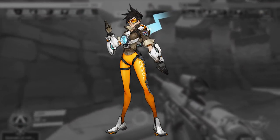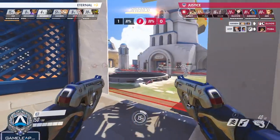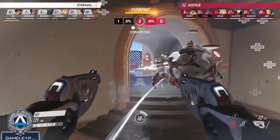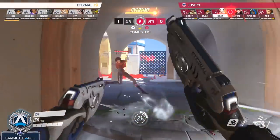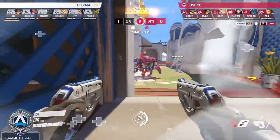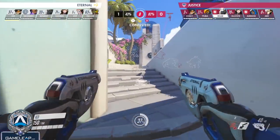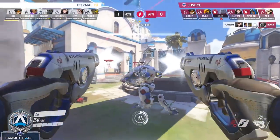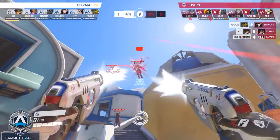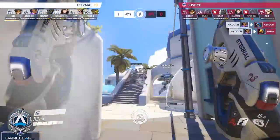Moving on to the next DPS: Tracer. Overwatch League pros are getting massive value out of Tracer because if you can 1v1 the enemy DPS or support, you can literally hard carry the game. Tracer is just one of the best DPS in this meta as long as the enemy is not playing Brigitte — if they swap to Brig, you'll have to swap off. Tracer can 1v1 all the DPS in the game. With range falloff, you can deal a lot of damage to McCree while staying around 15 meters — outside his flashbang range of about 7 meters. Hanzo also has a hard time dueling Tracer as long as you engage him with all your cooldowns.